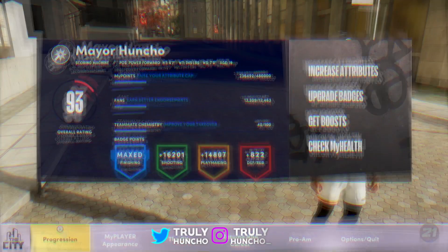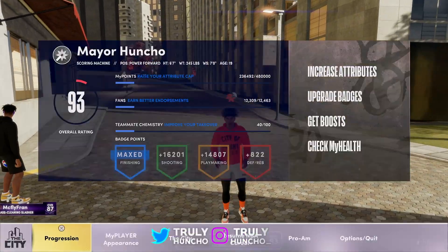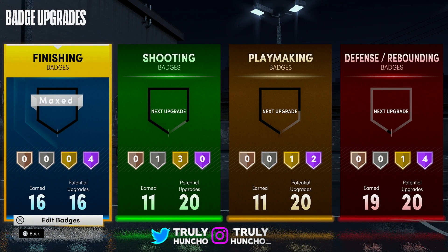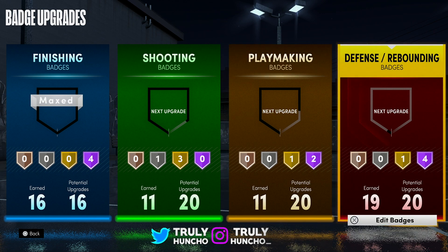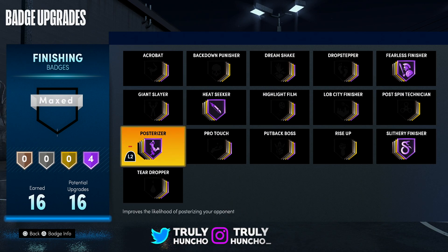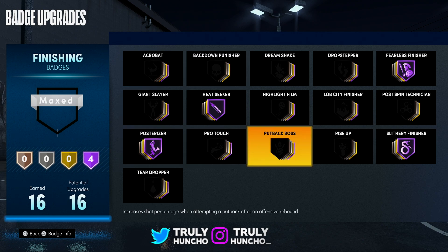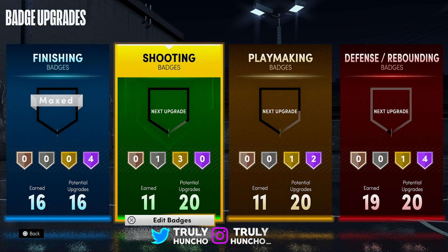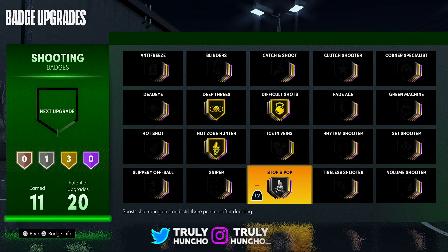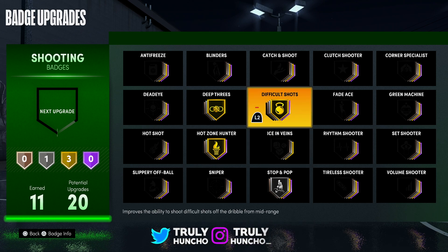Before we get into the animations, I'm showing you my badge setup because badges are very important in this game. I almost maxed out my defensive badges and I maxed out my finishing badges. I still need my playmaking and shooting badges but they will come over time. For the finishing badges: Posterizer, Heatseeker, Slithery Finisher, and Fearless Finisher — all on Hall of Fame. I would recommend this badge setup; it's a godly setup. For the shooting badges I got Deep Threes on gold, Difficult Shots on gold, Hot Zone Hunter on gold, and Stop and Pop on Silver.